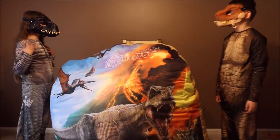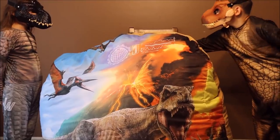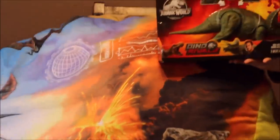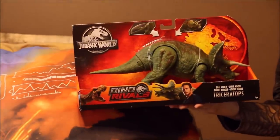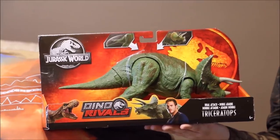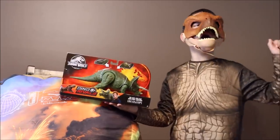Okay, T-Rex, what's our next toy in the giant egg? Let's see it. Oh, he's reaching in there. What is this? Cool. It's the Dino Rival's Dual Attack Triceratops. What do you think, T-Rex? Is that awesome?